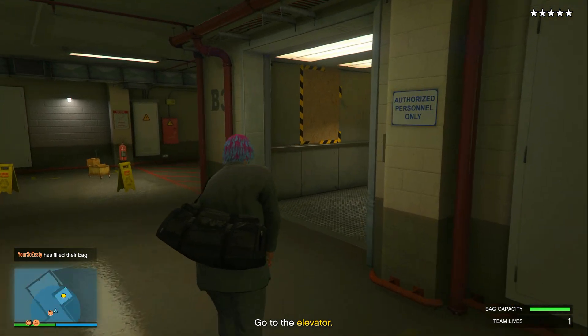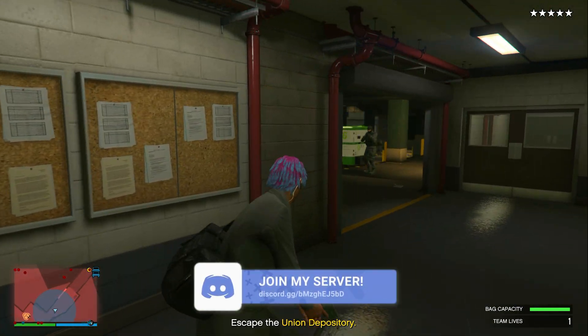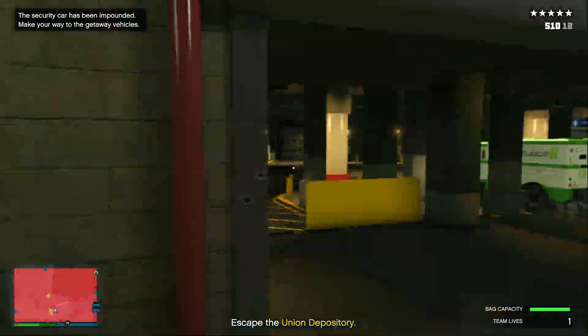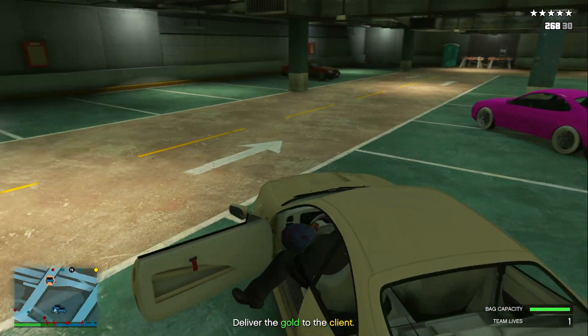If you ever have trouble finding friends to do the Union Depository contract, I recommend joining my Discord server where you can meet GTA players willing to help. The Discord link is at the top of the description.